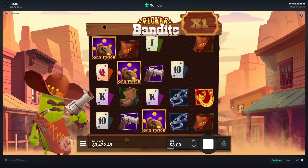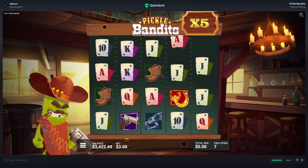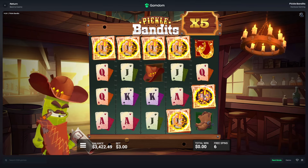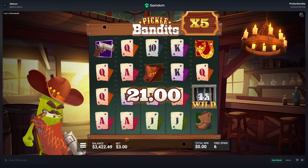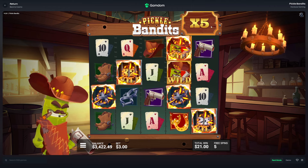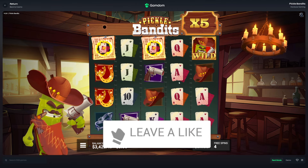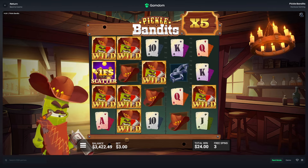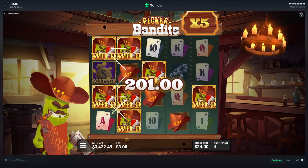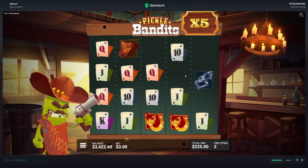I think the slot broke. Jumping into a $600 bonus buy with four scatters here. So basically the way this one works is it'll give you random symbols, and you want to try to get these wilds that are kind of locked up because then it adds to your multiplier. If you get the yellow one it multiplies your multiplier. That's a $200 hit. We started out with a $600 bonus buy so we still have a little ways to go, but it's not bad.